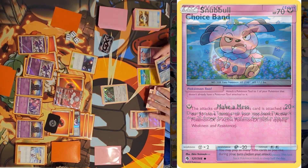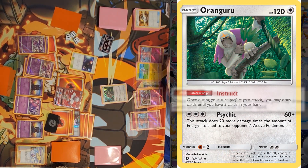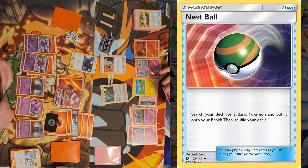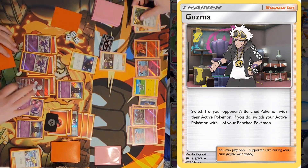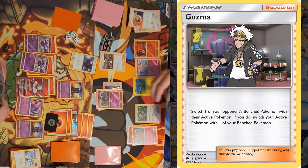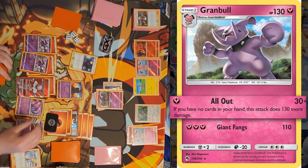I'll bench Snubbull and attach a Choice Band to Granbull, then use Instruct. I'll play Nest Ball to get Slugma. I'll play Guzma, bringing up Granbull — Marshadow would be discarded. I'll use All Out for 30 damage.